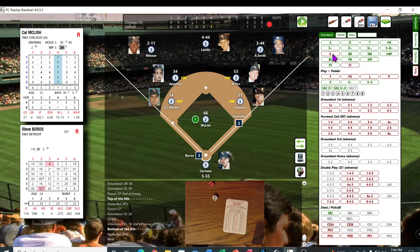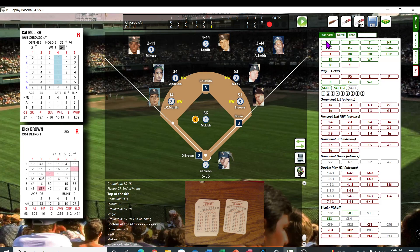Steve Burroughs — 55, that's an 8. He's a C pitcher — it's a single to center. The runner's at second. Okay — McLeish — this might be his last inning here.